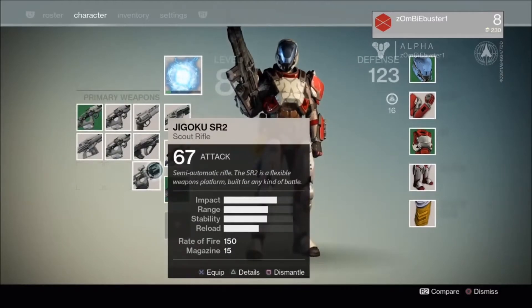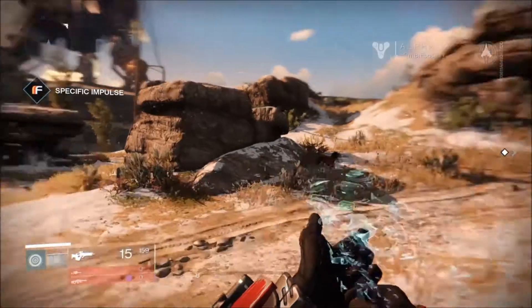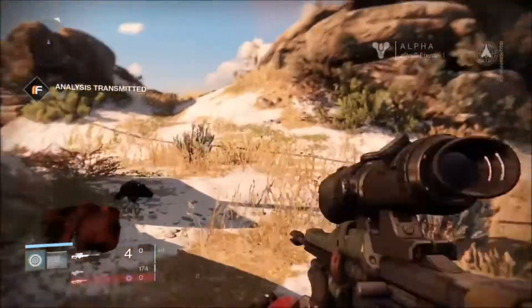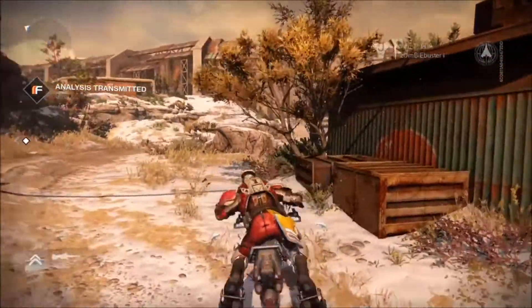Right here I'm activating a sniper rifle for my secondary or my special, and I believe a scout rifle or an automatic. And that right there is special ammo — you use that for your special weapons.